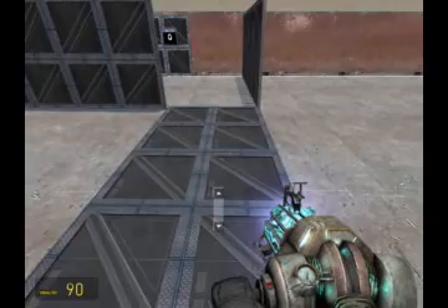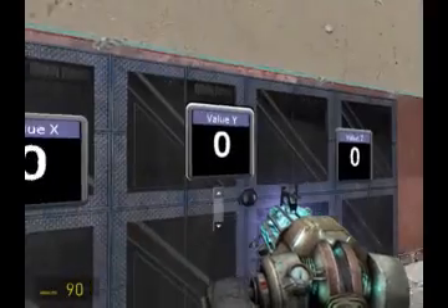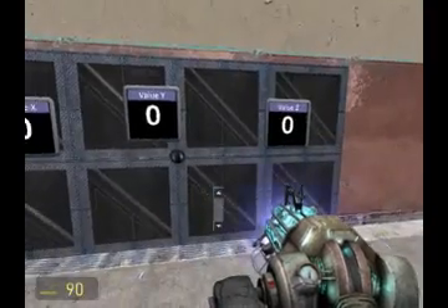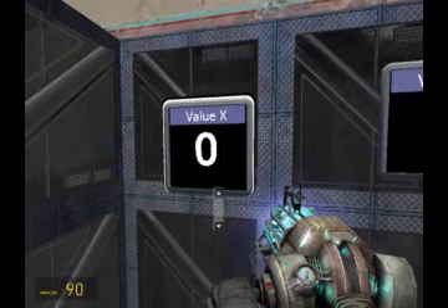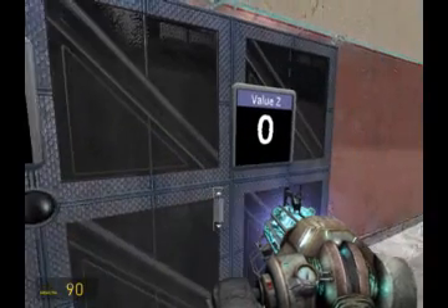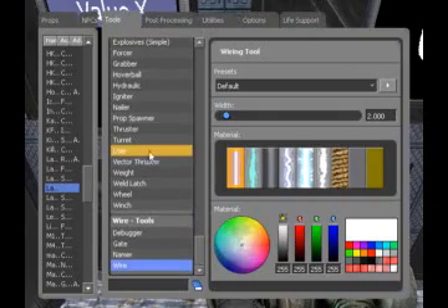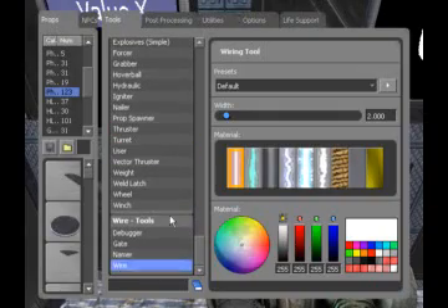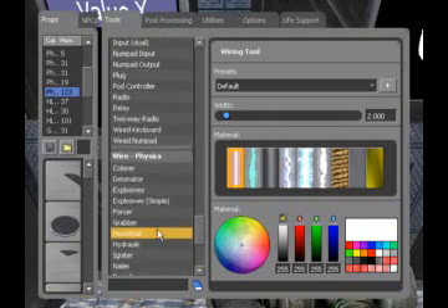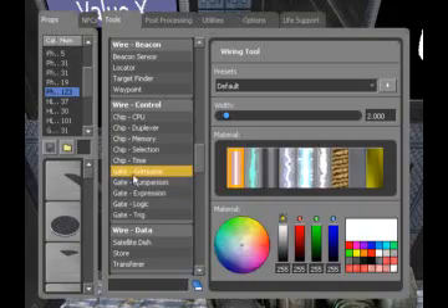I've constructed a horrible box as you can see. So we have three screens here and a laser pointer receiver. We have our value X screen, our value Y screen, and our value Z screen. We are also going to need three round gates — it's the new gate arithmetic.